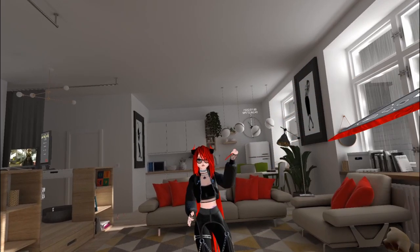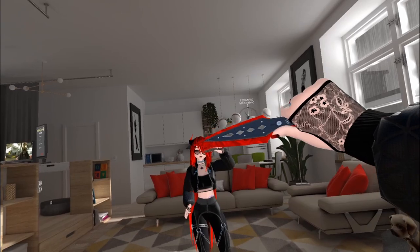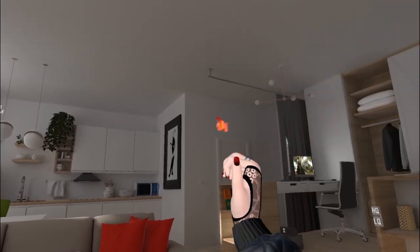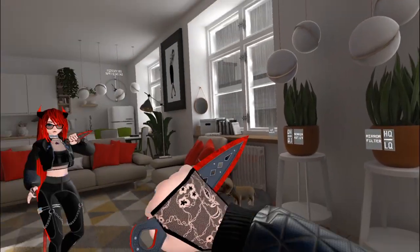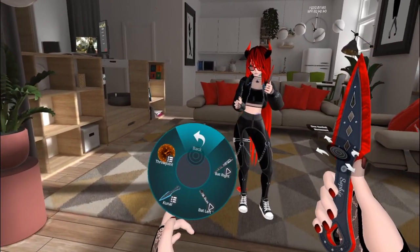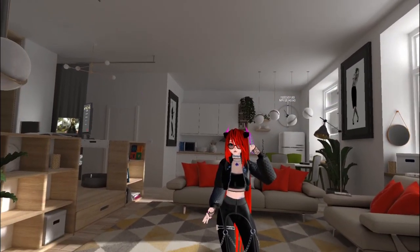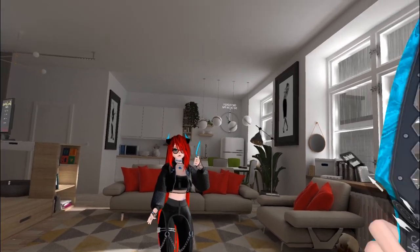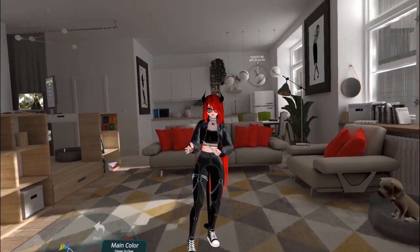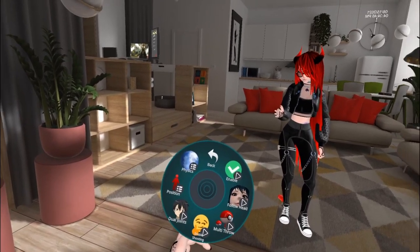We also have a thumbs-up throw for the non-Index crowd, or anyone who doesn't want to feel like they're throwing their controllers. Instead of open hand to throw, you make a thumbs-up gesture and it throws. Also, the knife changes color based on your primary color setting — so if I go into material settings and change the primary color, the knife updates too. Note: it goes white, not black.